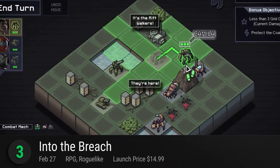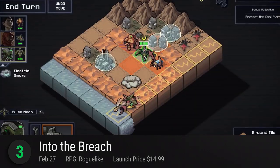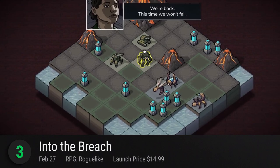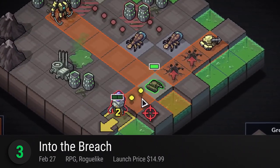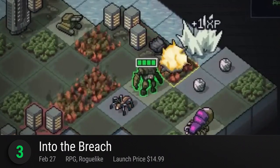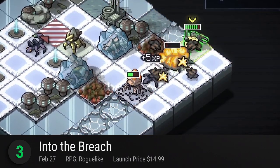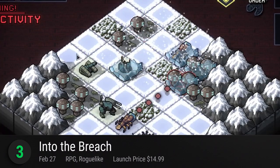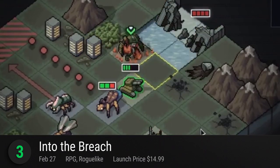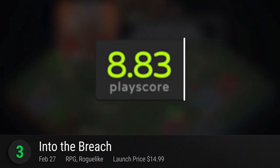Number 3: Into the Breach. A follow-up to the successful Faster Than Light, Subset Games exercises their roguelike skills with this impeccable turn-based strategy. Simple as it may seem with its pixel art style, it has won over the usually cold hearts of PC strategists. Now touted as one of the benchmarks for strategy video games, Into the Breach brings you to a near future of endless warfare and colossal mechs. Perfect your strategies in their thrilling turn-based combat system and defend your city from the Vek artillery. With new challenges coming with each randomly generated playthrough, there are plenty of surprises to sharpen your tactical skills. It has a playscore of 8.83.